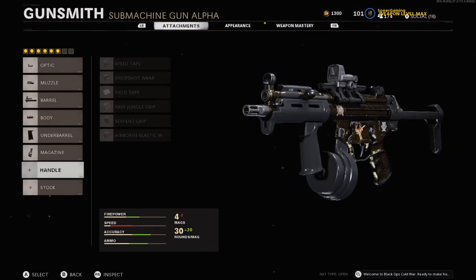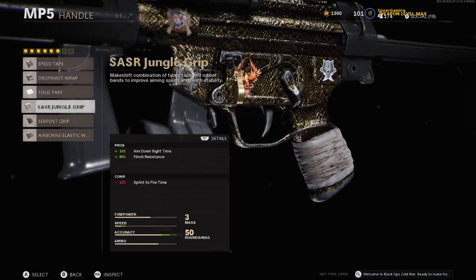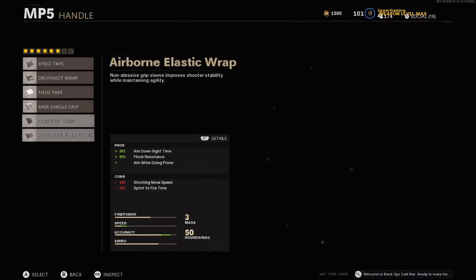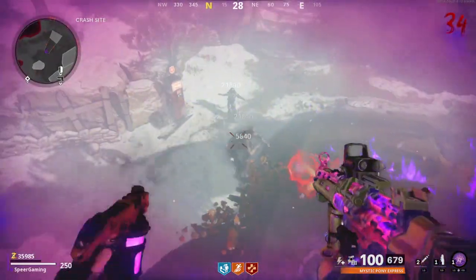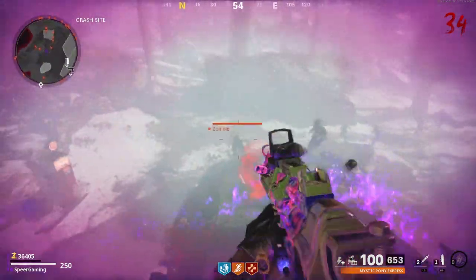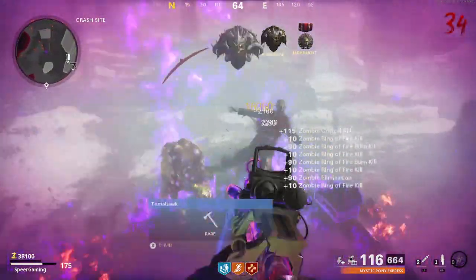Moving on to the handle, the options for the MP5 are the Speed Tape, Drop Shot Wrap, Field Tape, SASR Jungle Grip, Serpent Grip, and Airborne Elastic Wrap. We're going with the Speed Tape, which gives a flat 10% aim down sight time reduction. Some of the other options are decent, but we don't really need flinch resistance and don't want any additional negative side effects, so Speed Tape is the choice.